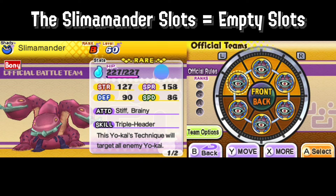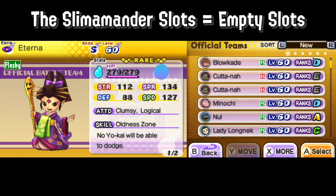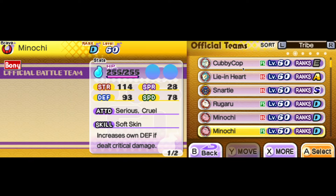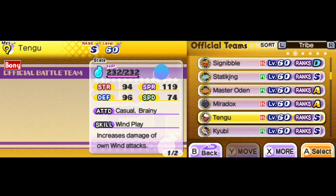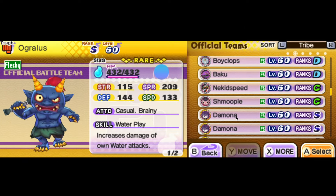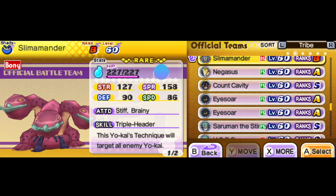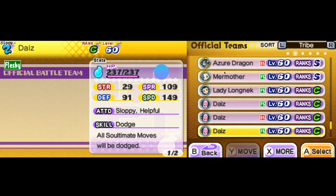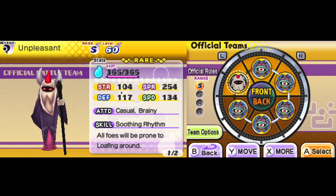Seven minutes in and we finally get to team building. The first step of team building is to pick a Yokai or strategy to build around. If you do not have a strategy in mind, you should pick any Yokai that you would want a team to be built around. If you don't have a strategy, it's best to pick a team with an attacker — a mage, physical attacker, or assault spammer. You can start with support Yokai, but the process of building a team is much easier if you pick a more offensive Yokai if you do not have a strategy. I'm going to pick Unpleasant.